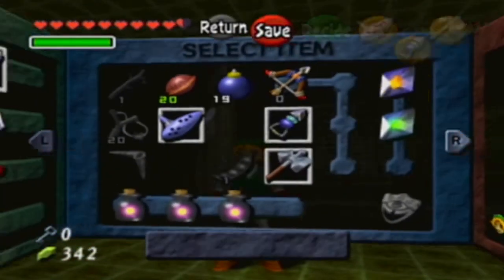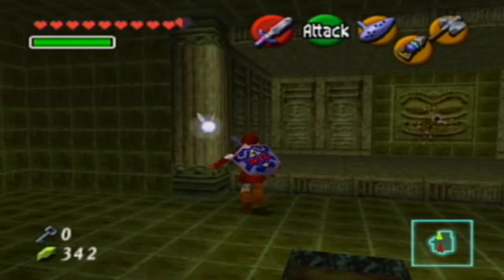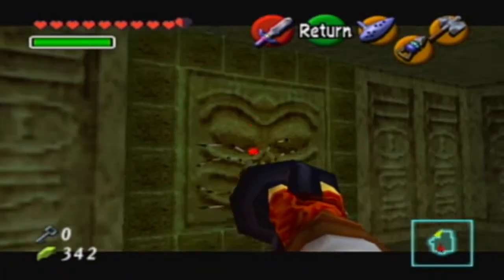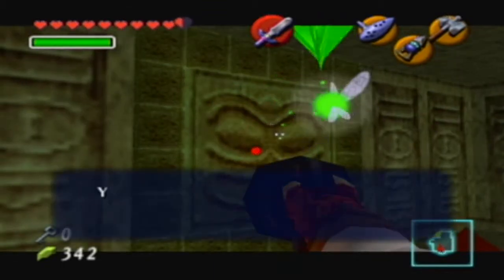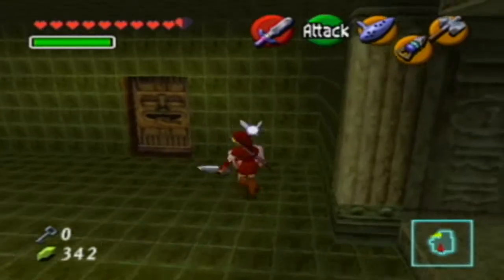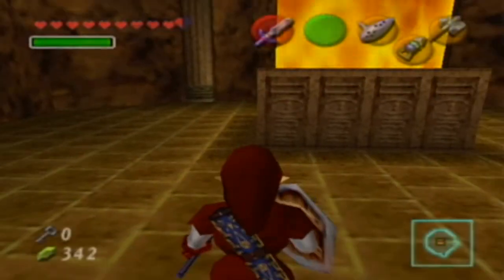Hero's shield is from Majora's Mask, so let's go ahead and put those things back on. That's a Like-Like — as I named my Swalot in Pokémon Emerald, you can see why I thought it was an appropriate name.